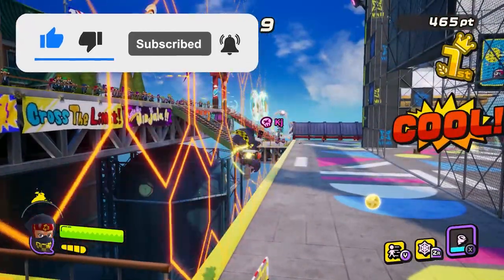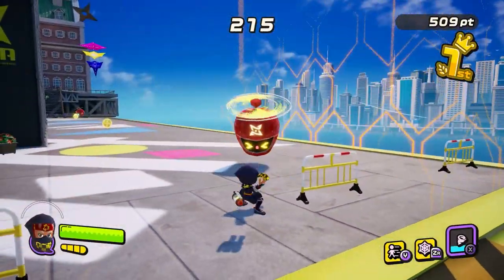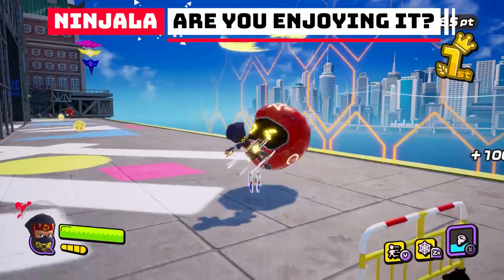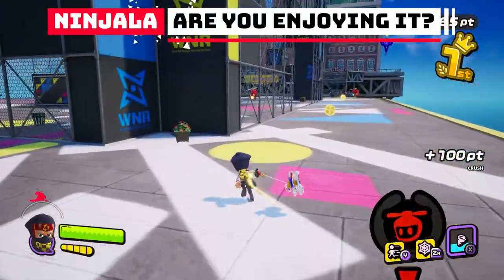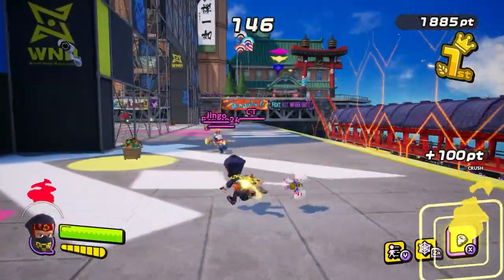Who cares about Apex Legends right now, frankly, because Ninjala is super, super cool. Aesthetically, it looks a lot like Splatoon 2, but it doesn't play anything like Splatoon 2. It's very different, although they very obviously were inspired by it in a lot of ways.